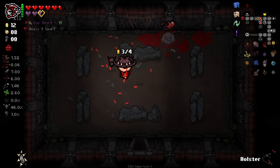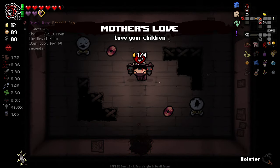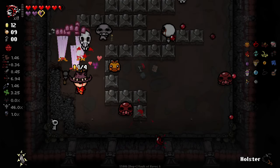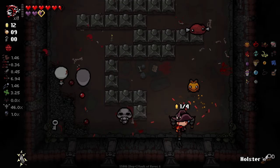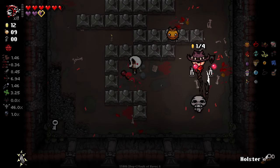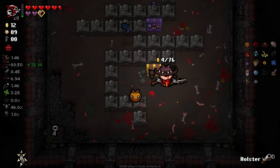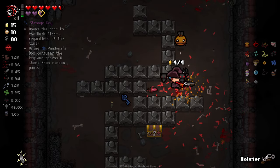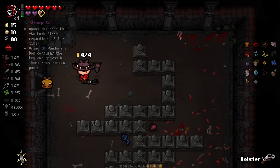Back to looking for a key. Let's have a look and see where the key is. Oh, it's the key in a locked chest — oh yes it is! There's a key over there as well. Oh you bastard of a game, I hate you.